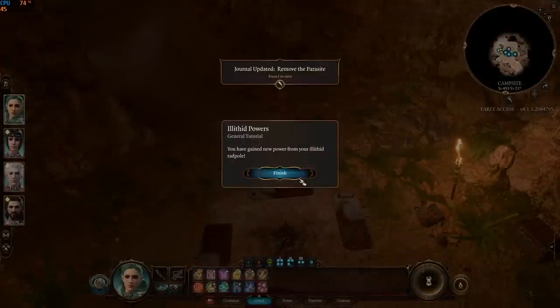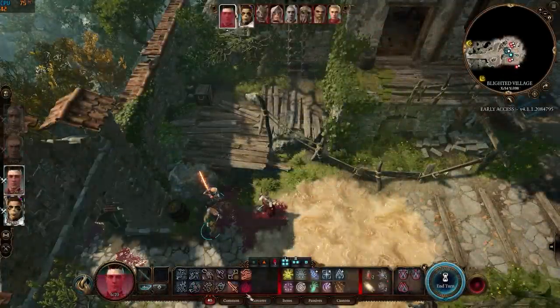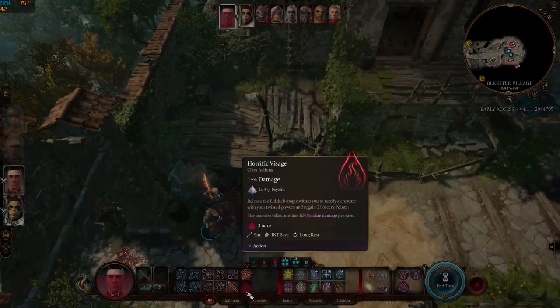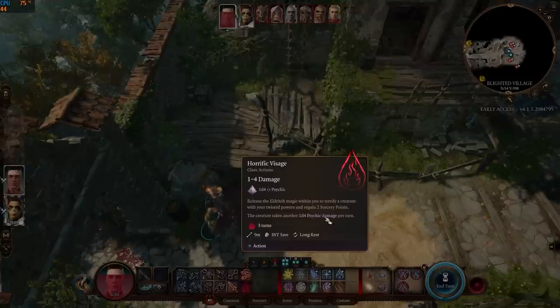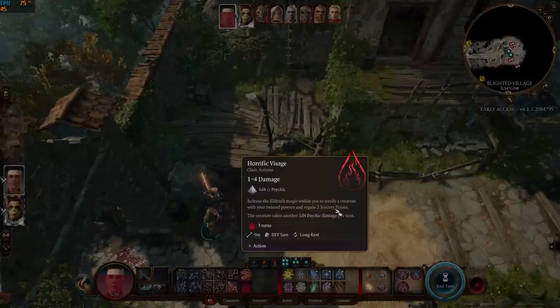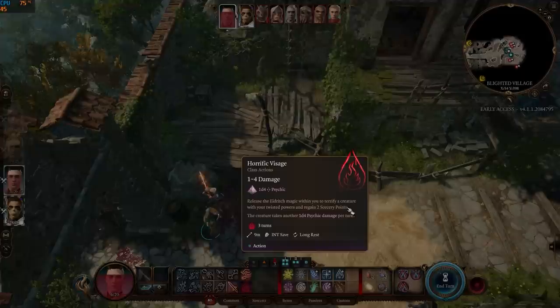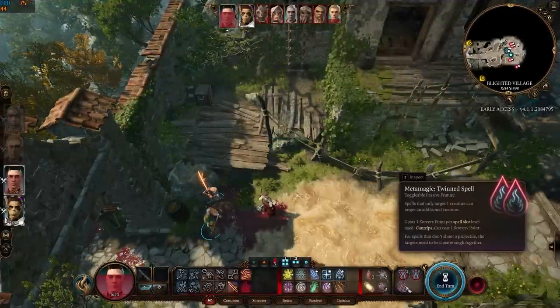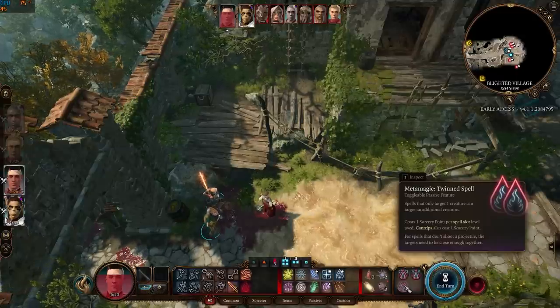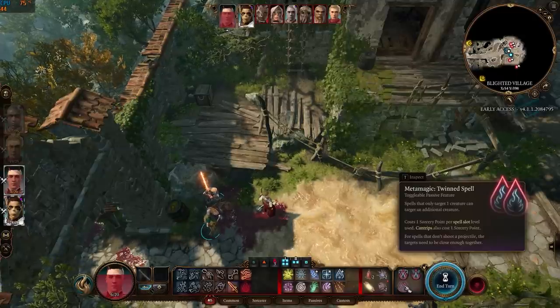The sorcerer's illithid power is called Horrific Visage. It deals a maximum of four psychic damage per turn for three turns and also replenishes two sorcery points. Sorcery points can be used to cast metamagic spells, and this particular illithid power can be cast with Twin Spell to make it hit two enemies.